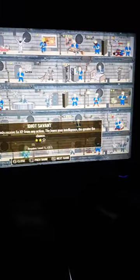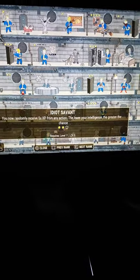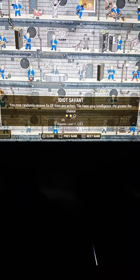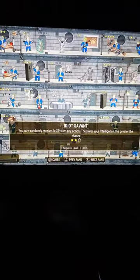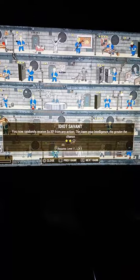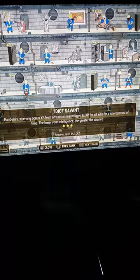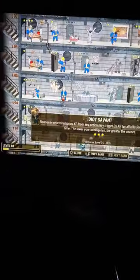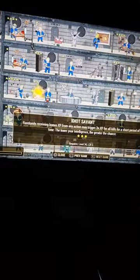Also, you want to have rank 10 Intelligence — you get 30 XP per sculpture with rank 10. And Idiot Savant at rank 2 gives you five times XP every so often; I've had it proc maybe two times every hundred stack that I drop. The next rank gives three times XP per kill, which isn't very helpful for this specifically.